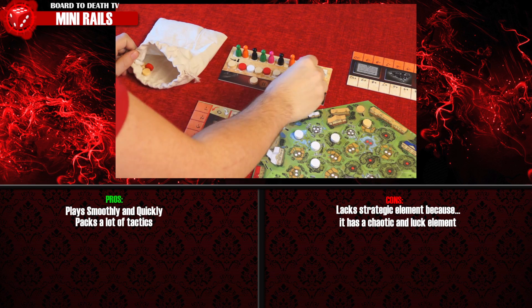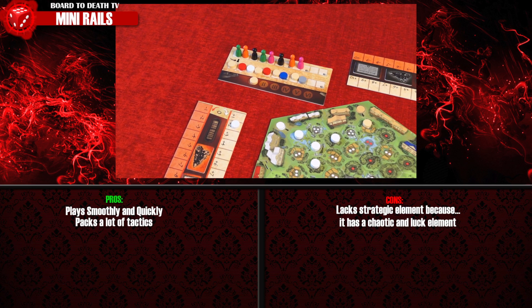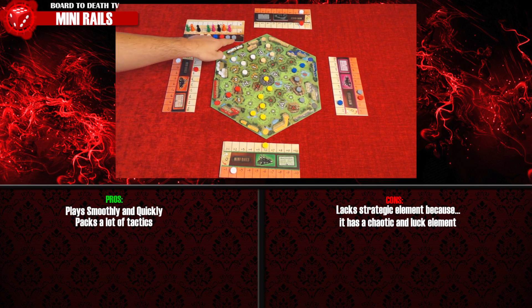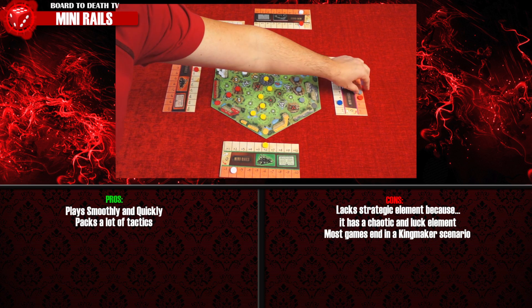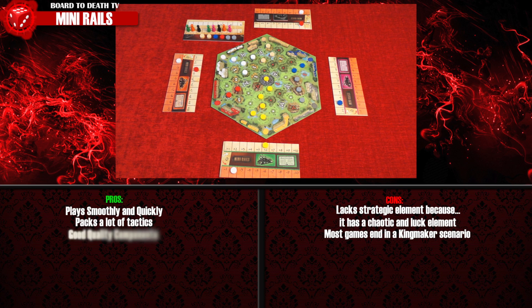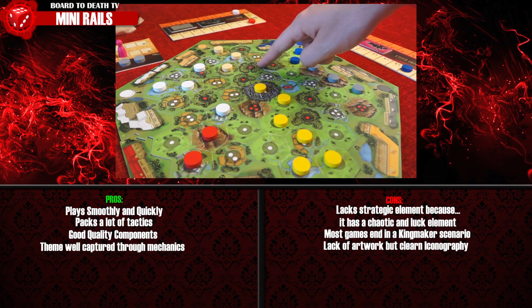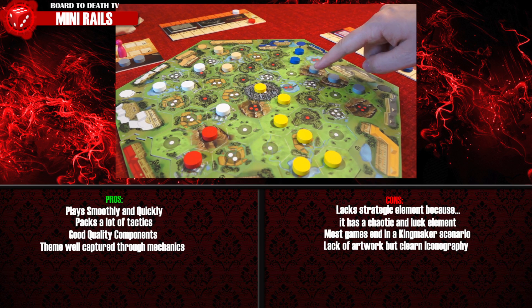Most often than not, two players will have the same company shares and protect their interest, while driving down the share value of the other players. Many a game, someone was left in a kingmaker position. Moidea's game design so far has provided great quality components, and they implement the theme and the mechanics. Building rails through mountains will always be more costly for the company — a loss of 3 points — while bringing your rails to suburbs or cities will skyrocket your profit.